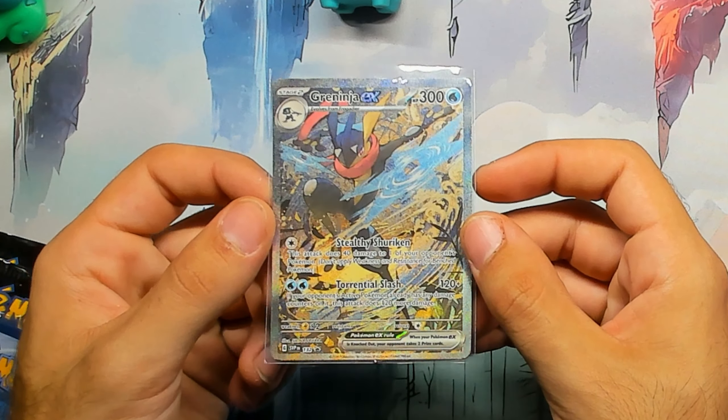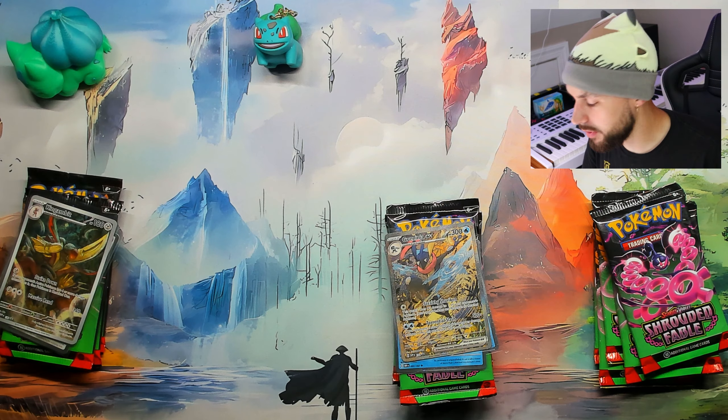I'm stacking them so we know what set has what packs and what order we're going in. Then we got Horsea — I really like this Horsea art, I don't know why, it's just something cute about it. And then obviously the Kingdra, which I think is my favorite card of these promos — just a really good looking art.